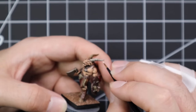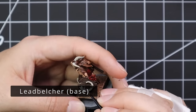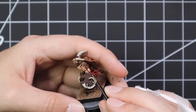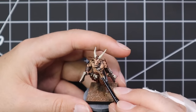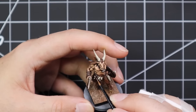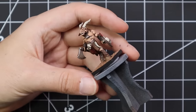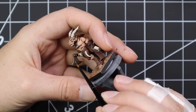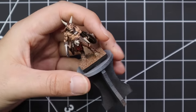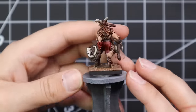Screaming Skull was then brought in to highlight all the bone colours — the skull, horns, and other bone details — though the camera decided not to focus on that stage. We then went back to Leadbelcher and added a couple of touch highlights back over all the metalwork, to put some bright steel back onto the sharper details. On the axe, for instance, we go halfway down the blade, do a few streaky lines and a feathering technique, leaving the middle of the flat dark to give it a sharp-edge look.